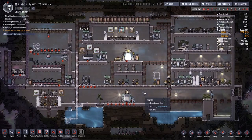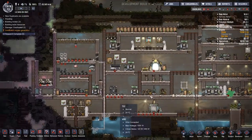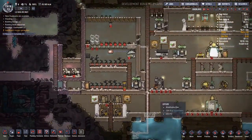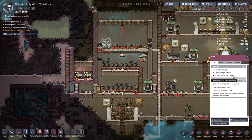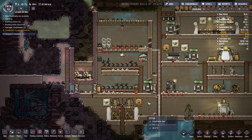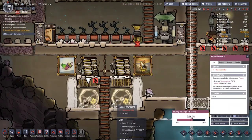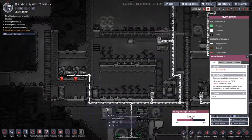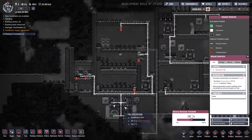Hey guys, welcome back to Oxygen Not Included. We're working through the automation upgrade. My name is Twitchy and we have a little bit of a problem. When this system gets up and running, you can see it can pull 850 out of the current. The problem is these only put out 400 at a time, so if everything is up and running we are not actually producing any extra power.